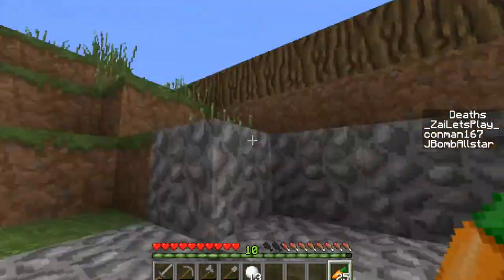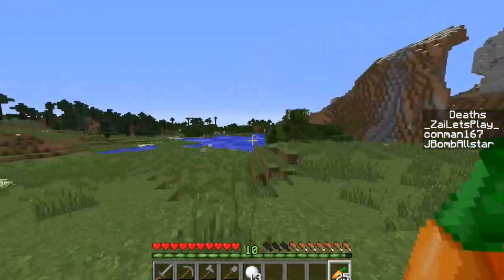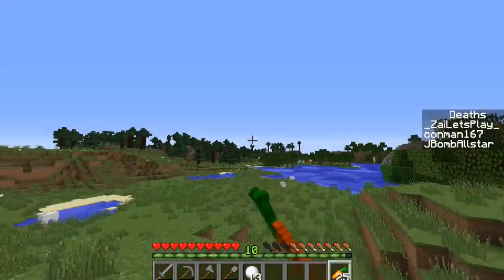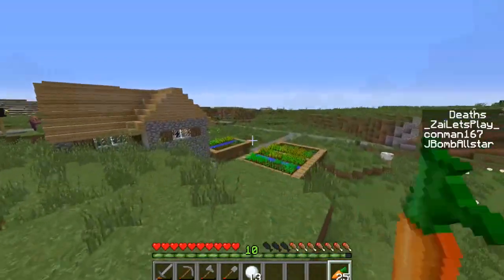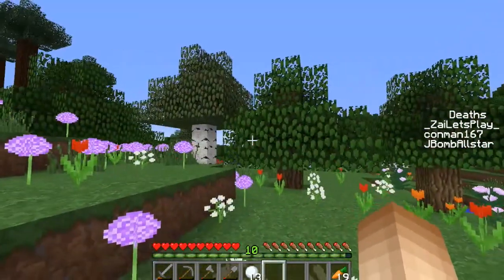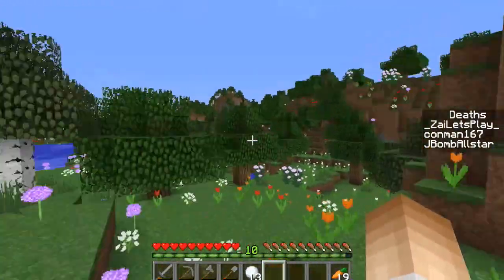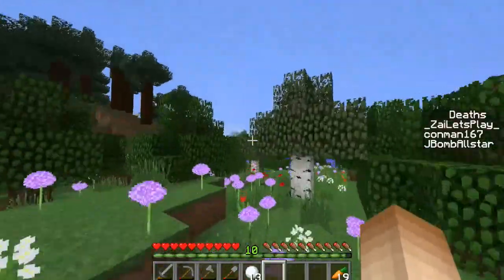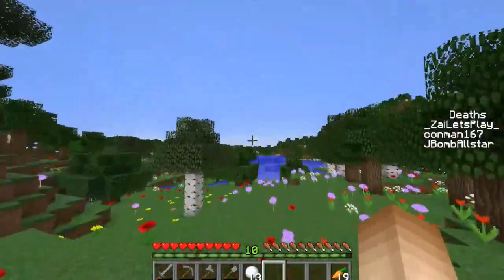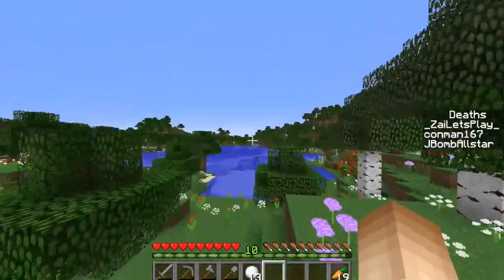Coming up here, there doesn't seem to be a blacksmith, which is very sad. Let's have another look — explore the whole village itself. Here's some carrots and stuff. There is a flower biome — if we keep going that way, there is a really awesome flower biome up in the distance. The flower biome actually took me some time to find, but as you can see, this biome is amazing. It is covered in flowers.